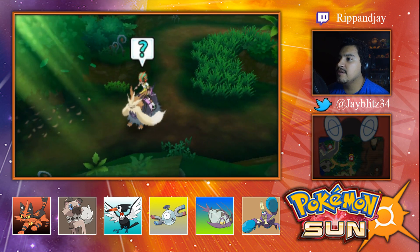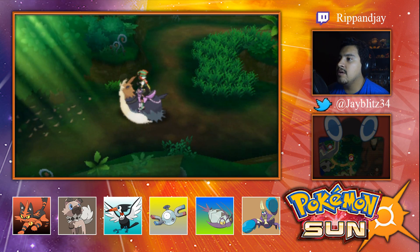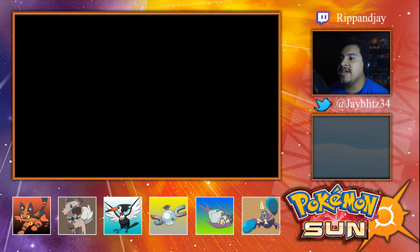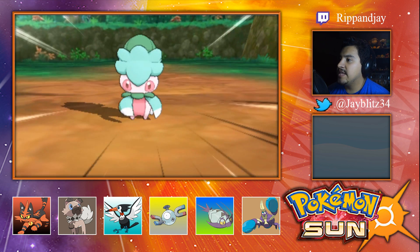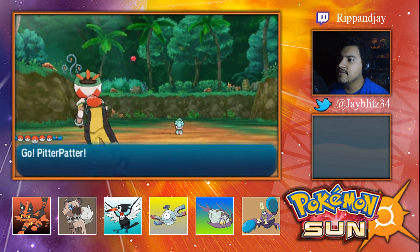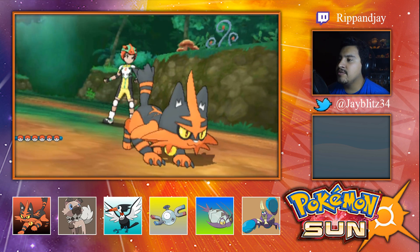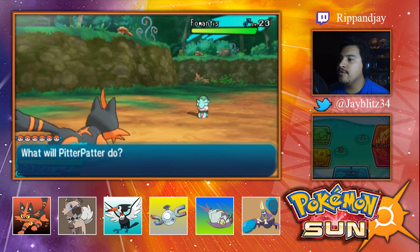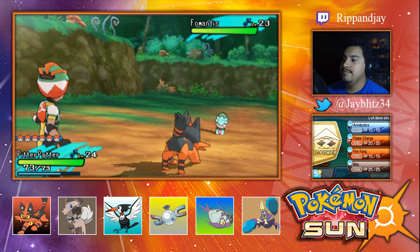Since there's nothing but — oh oh oh oh, what's that? Are we gonna find item number two now? It is a Fomantis — that's a cool little dude. A little praying mantis, and the evolved form is a full praying mantis. Alright, so we're gonna go.